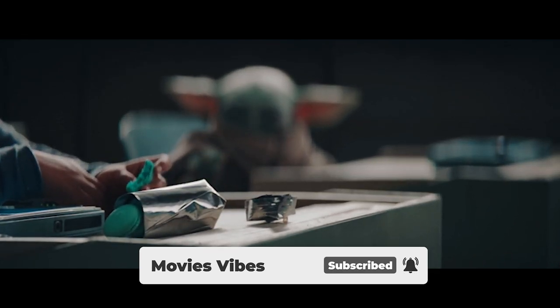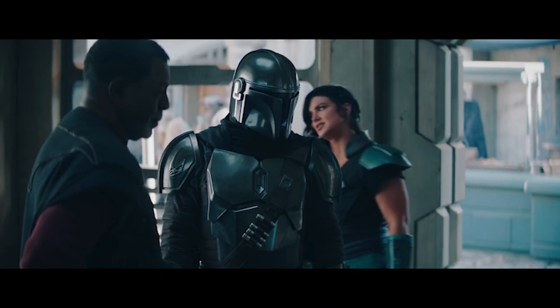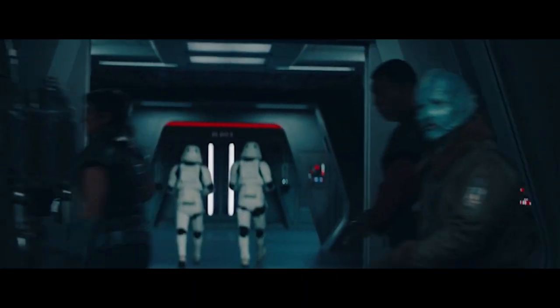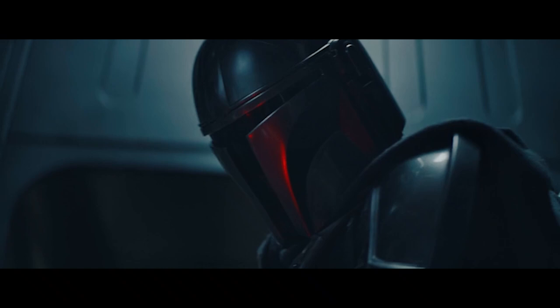The Mandalorian Season 2, Episode 4 brings the show back to Navarro, with Cara Dune taking down a group of raiders who are ransacking what used to be the base the Mandalorian armor resided in. After subduing her opponents, Cara finds a strange weasel-esque creature that appears to immediately take a fondness to the warrior, in no small part because she offers it food.